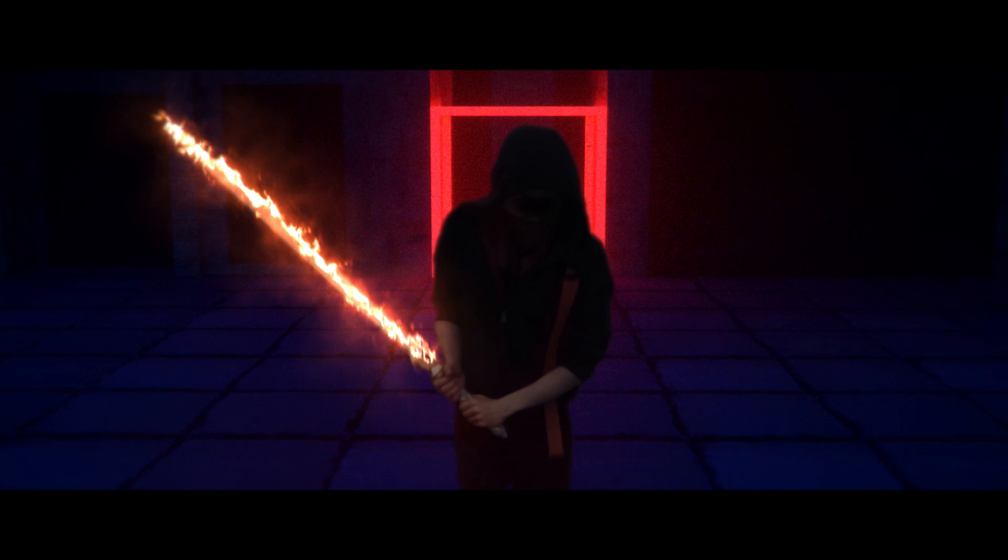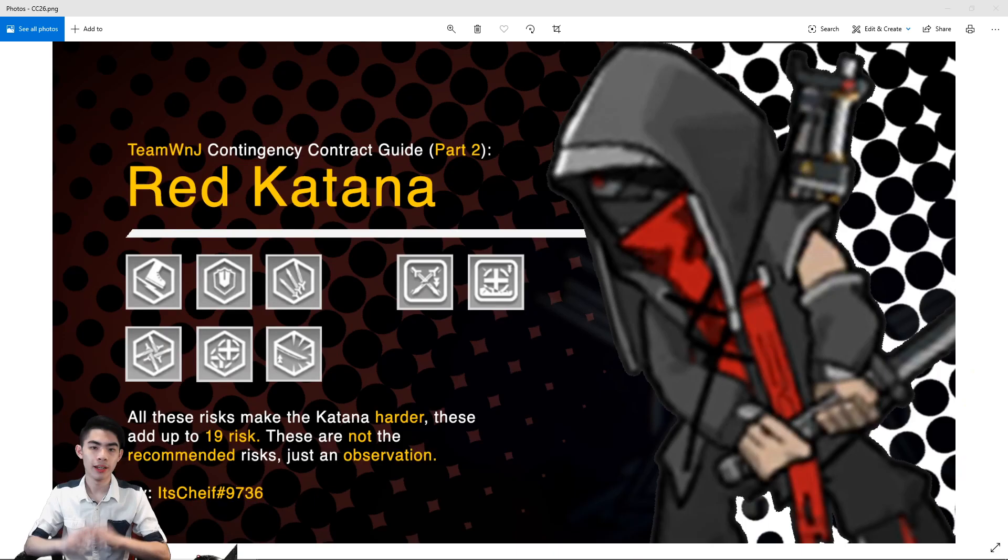Welcome to Part 2 of the Arknights Contingency Contract Strategy Guide. In this video, I'm going to show you multiple methods to deal with the Red Katana. It's Che from Team W&J here. If you have not seen Part 1 already, please watch Part 1 first, where I show you the 4 main threats and how to deal with the Gas Mask, as well as several disclaimers to make sure these strategy guides are actually for you.